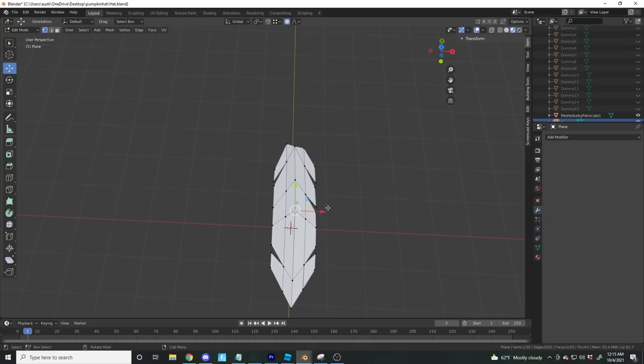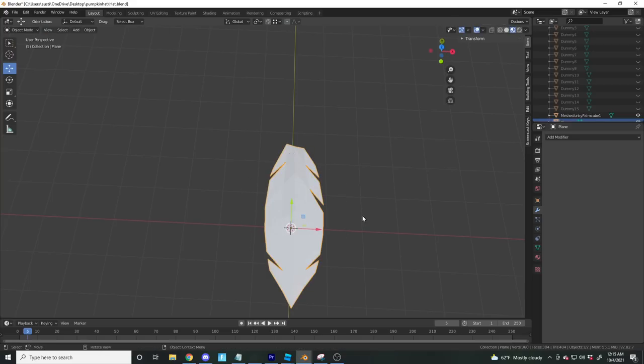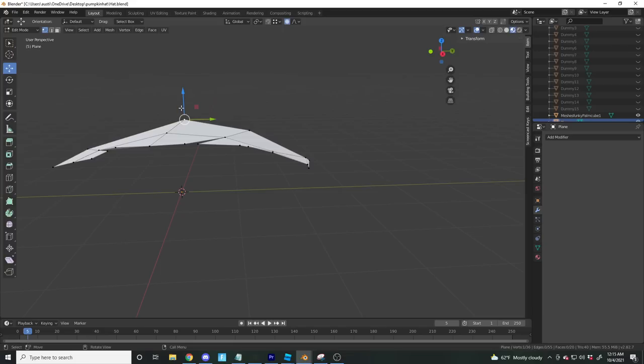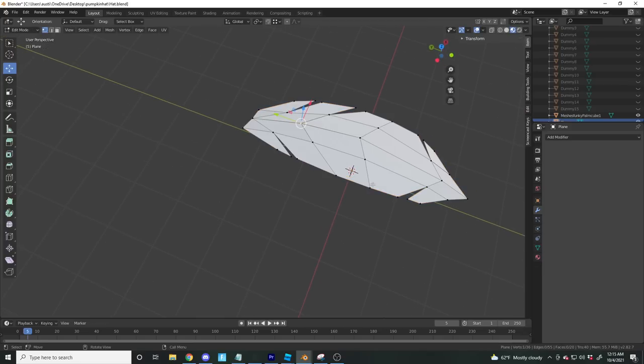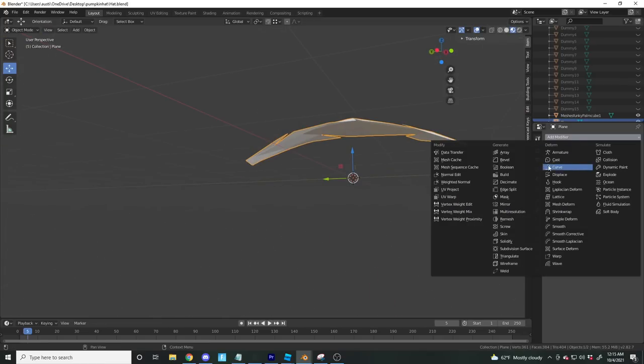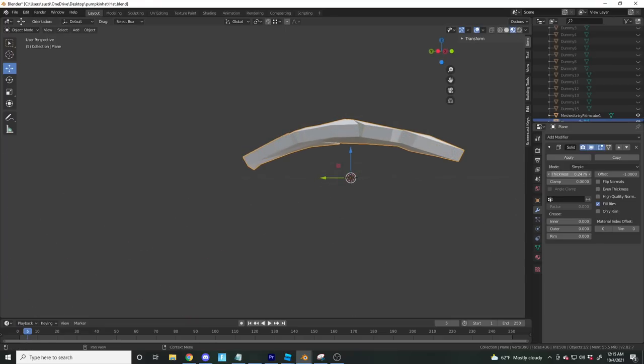Turning on proportional editing to scale it a little smaller, then scaling the center so it has more shape. This vertex could get slid down a hair — it's too sharp. Something like this works. Could probably use a cut in there too.